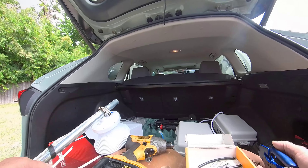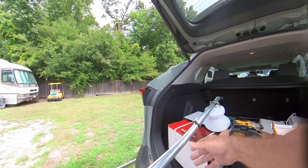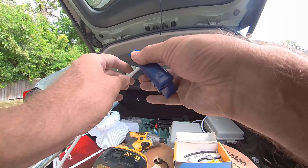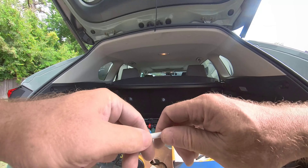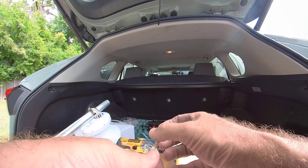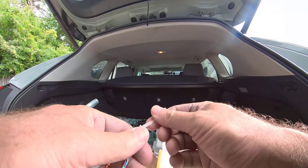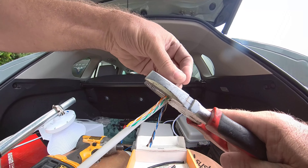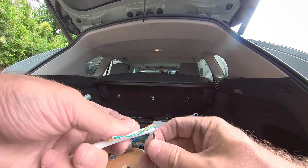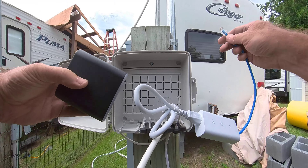Alright, we got the CPE here on the pole. Now we need to put an end on this end of the wire to run into the box. Let's get that on here, and then we'll go mount the pole while we run into the the box.